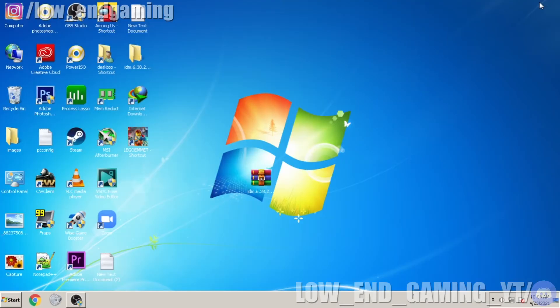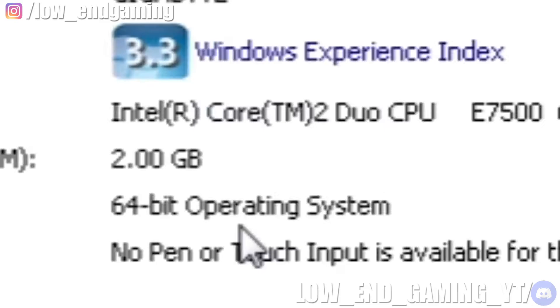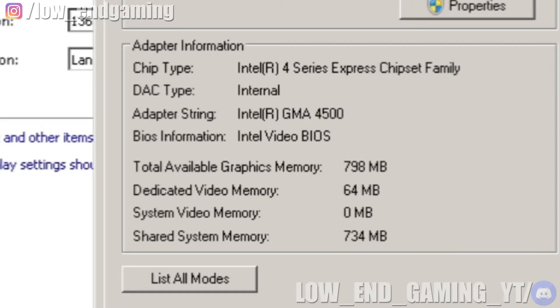First I will show you my system specifications so you can trust me. As you can see: 2GB RAM, Intel Core 2 Duo, Windows 7 64-bit. And this is my iGPU — Intel G41 Express Chipset — with a VRAM of 64MB.